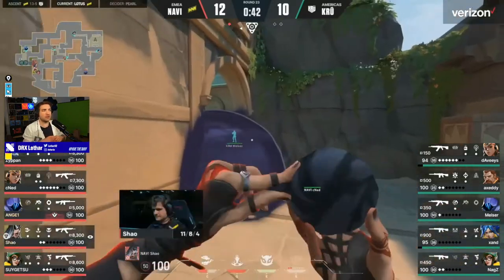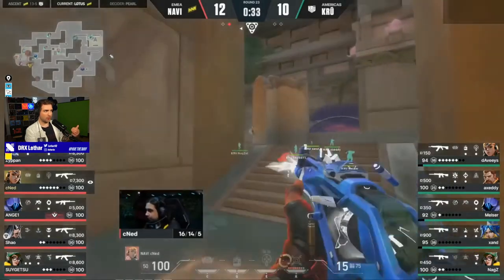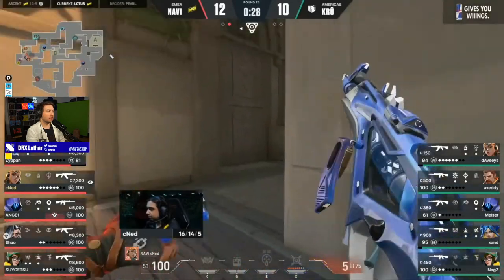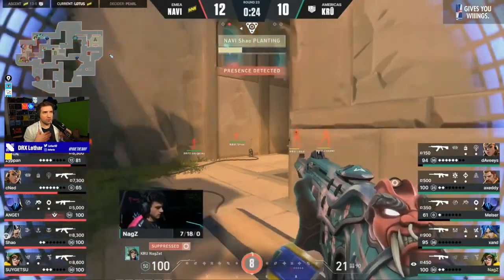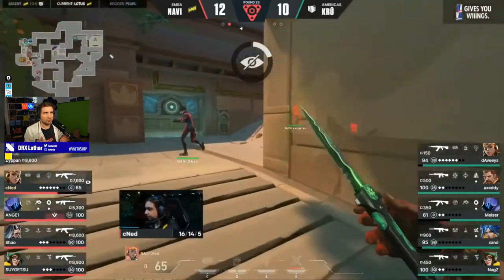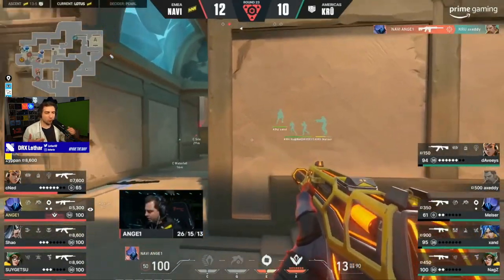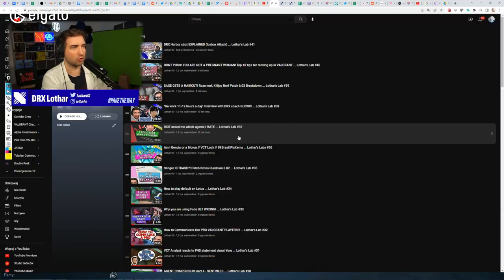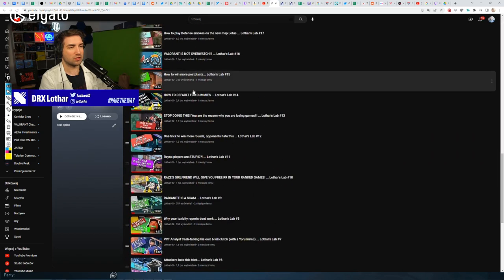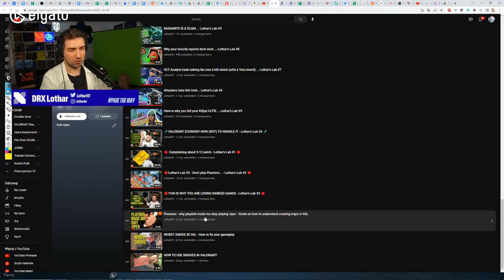KRU outplayed themselves. The Killjoy is completely in an unknown position in spawn with no utility set up, and the only way she can pop the mollies is because Omen is an anchor. NaVi gather site for free — all because KRU didn't play with their own utility correctly and didn't allow the Sentinel to get value, due to the pressure created by other players playing aggressively on her lane. If you want to learn more about the pressure concept, I urge you to watch the video already in my playlist — it's the third one at the bottom of the Lotus Lab playlist. You have three guides: how to use smokes, Smoke in Valorant, and the pressure video. Thank you very much, and see you guys around.